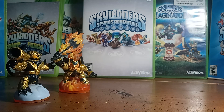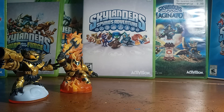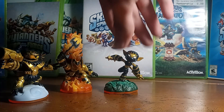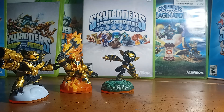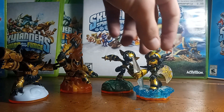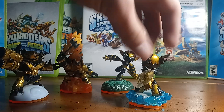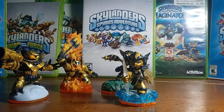And then we have a Legendary figure I completely forgot existed — Legendary Stealth Elf. In the $25 lot video, you guys seen me go off and react to pulling her out of the box, and I was stunned. I completely forgot she existed. And then moving out from the Legendaries and into Lightcores, we have Legendary Lightcore Chill — I believe she was some sort of Easter variant and came in special Easter packaging. She's a Lightcore and a Legendary. Interesting.